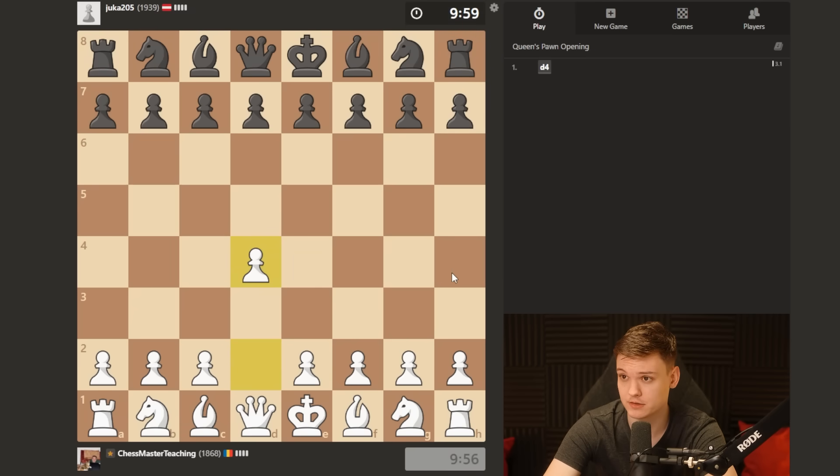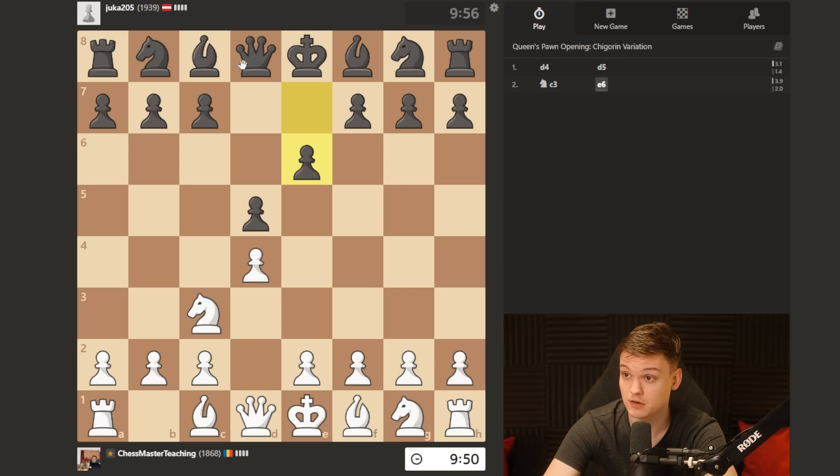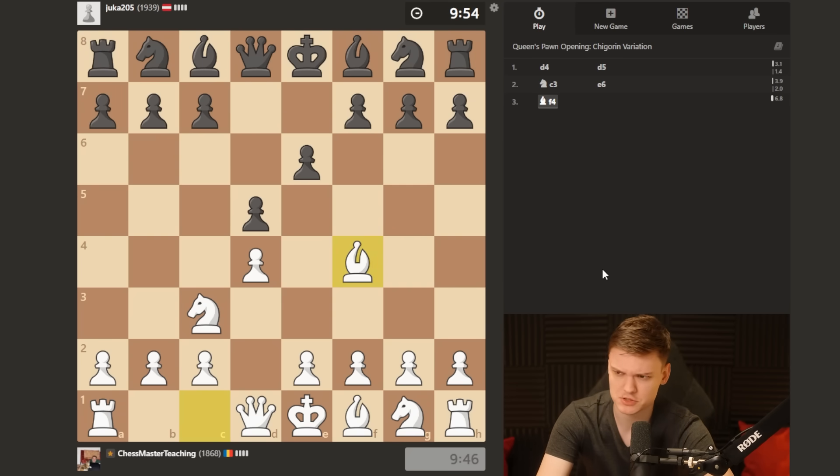All right everybody, back on the grind, facing a 1900-rated opponent from Austria. We're going to be going Jobava since he already played d5, and quite quickly he decides to box in the bishop.